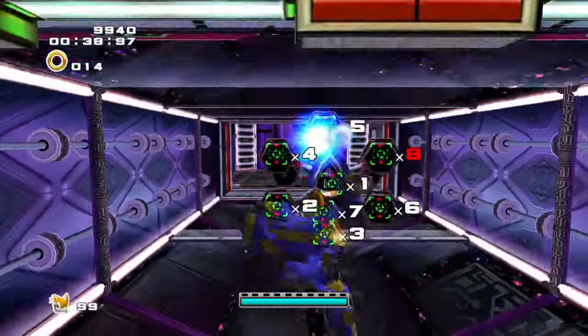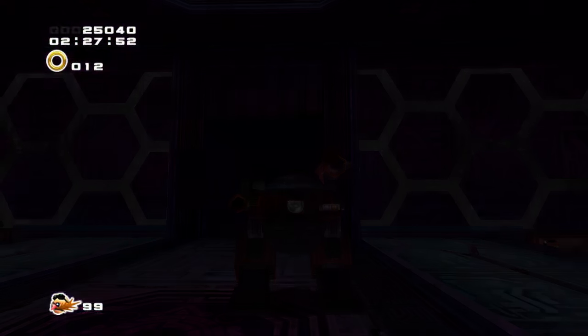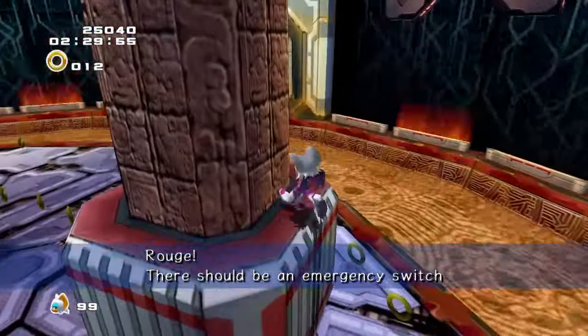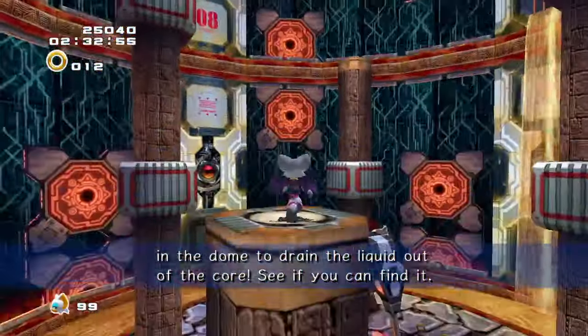This level is pretty generous with the points, so you don't have to stress about every little combo. Just focus on the easy ones. After the Eggman and Tails part, you'll probably have around 20,000 points, but you do have a lot of room for error. I'd say as long as you have a minimum of like 17,000 points, you're on the right track for the A rank.